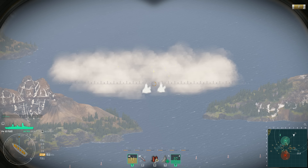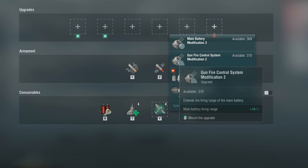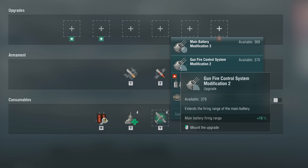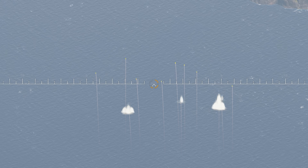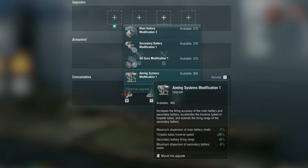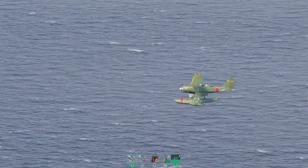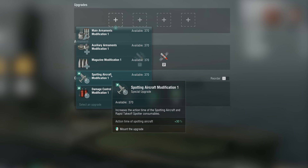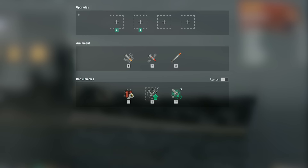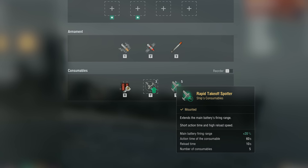However, it won't help you detect torpedoes. It's important to understand that when using spotting aircraft or the Gunfire Control System Modification 2 upgrade, you can fire shells over a range that surpasses the base firing range, which is why the dispersion of your shells increases. The Aiming Systems Modification 1 upgrade will help reduce that dispersion. You can't control the spotting aircraft, but you can increase the time of its effect with the special Spotting Aircraft Modification 1 upgrade. Soviet premium cruiser Lazor uses the Rapid Takeoff Spotter consumable, which cools down much faster but has a shorter operating time than the standard consumable.